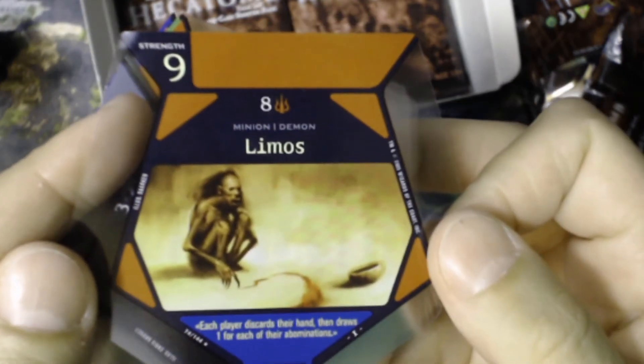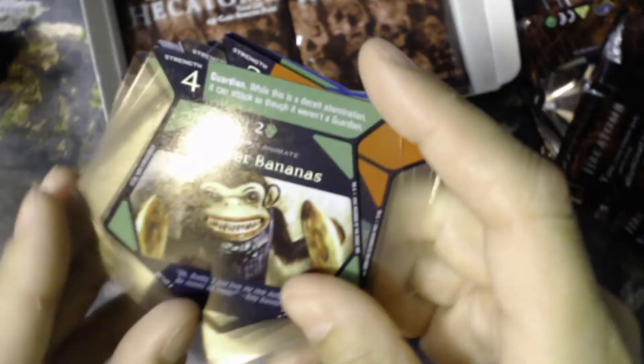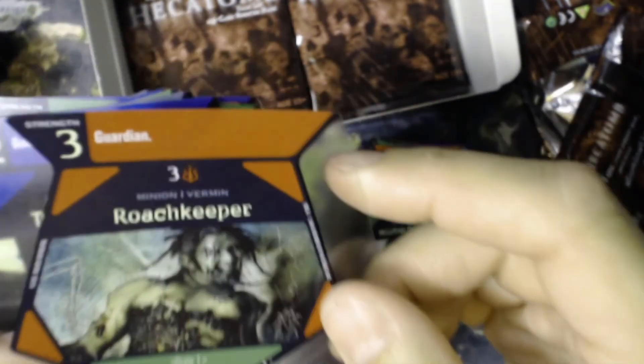These packs are actually opening a lot easier now. Lemos — that's a new card for us, new artwork. 'Each player discards their hand, then draws one for each of their abominations.' Orthon, Mr. Bananas again. Roach Keeper, True Gargoyle, Soul Drain, Life Extraction, Hatchetier, Nightchild, Agonel, Skardist, Nephilim. I only asked because that one card sounded like a Magic card. We're near the bottom — about six packs left.